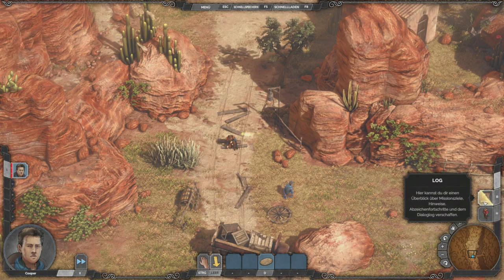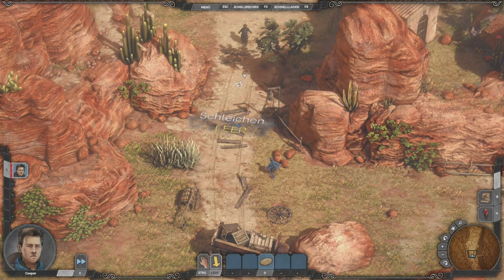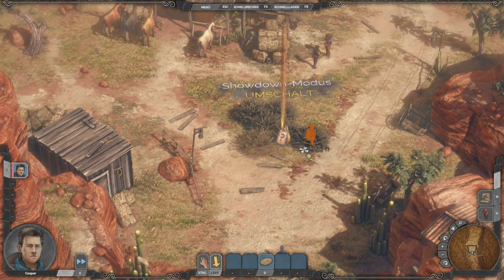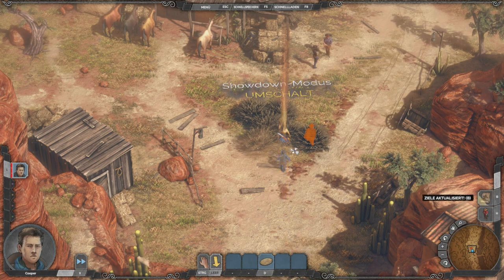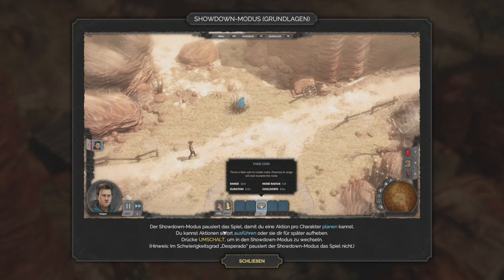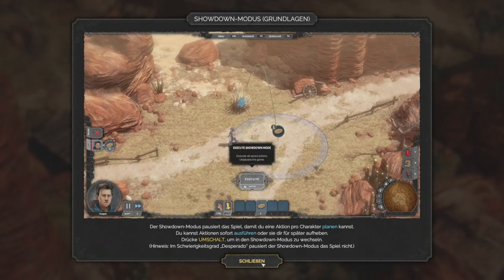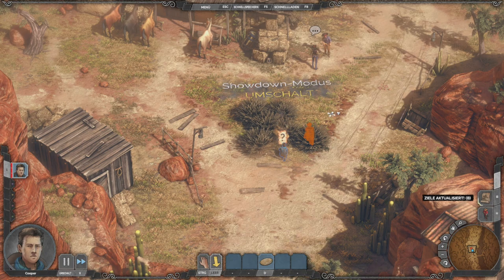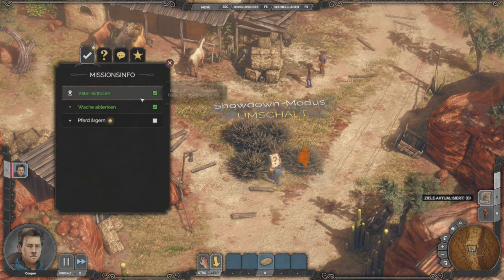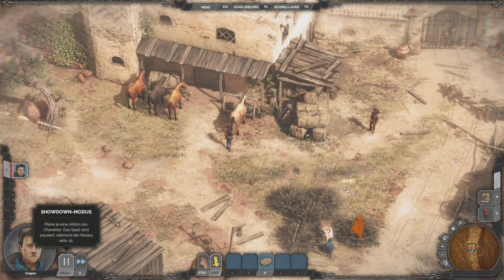Schnell wieder speichern. Er bringt die Person jetzt hier hinten ins Gras. Das hat alles gepasst. Wir speichern nochmal. Und dann gehen wir mal dahin und schnappen uns den mal. Der Showdown-Modus pausiert das Spiel, damit du eine Aktion pro Charakter planen kannst. Du kannst Aktionen sofort ausführen oder sie für später aufheben. Den gucken wir uns jetzt mal an: Showdown-Modus umschalten.